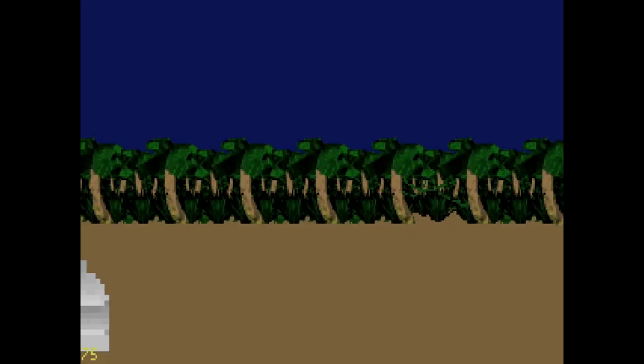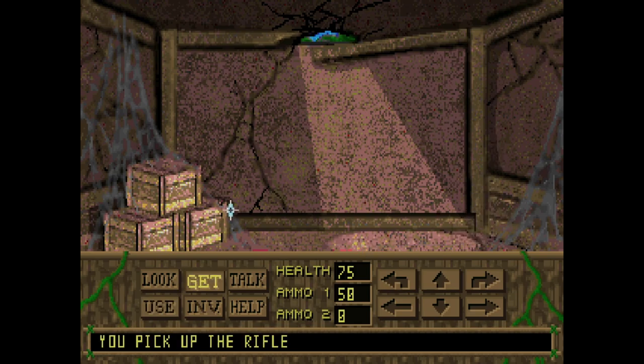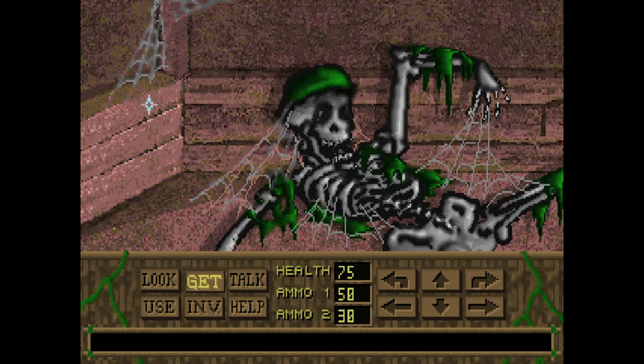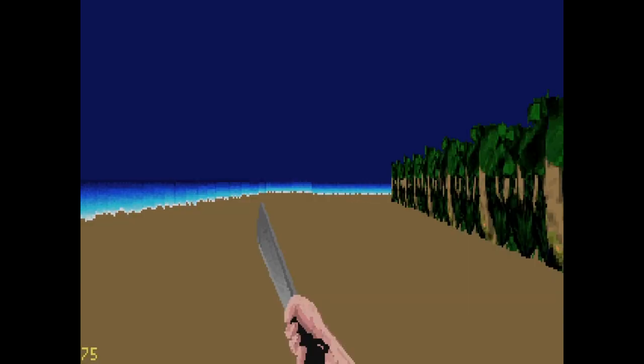So the rifle's a fool's errand — it's broken and useless. What I was supposed to do was look around the bunker for oil and a rag. Let's use the oil on the rag, then rub the rag on the rifle. Now the rifle is actually useful.